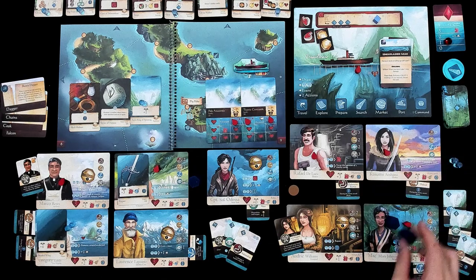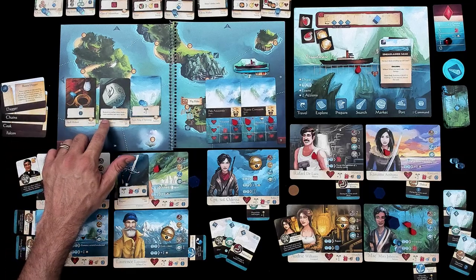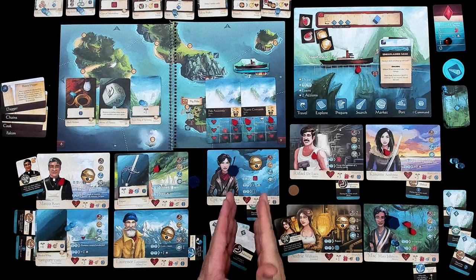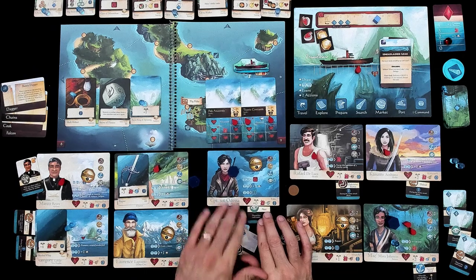Jen could go again, although she cannot have Mack attack again. We could go in any order. I have no command, so Jen is having the captain attack. The captain has a rifle that does four points of damage, and it could be five if she jettisons a card — that's huge. But like the pistol, it has an accuracy of zero, so it is very hard to hit anything. But because she's alert, I can discard this to give her one accuracy — so she went from zero to one.